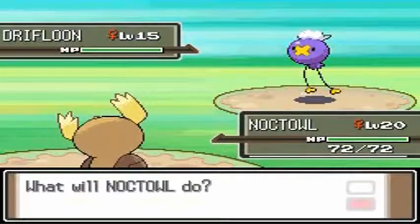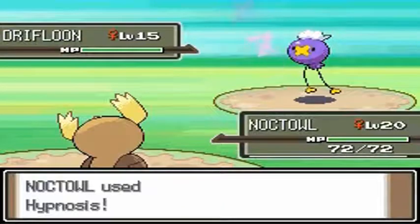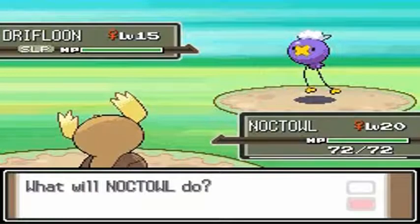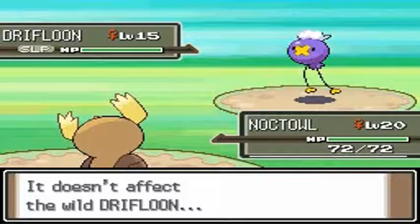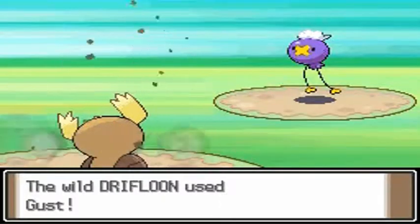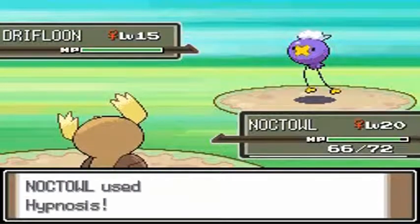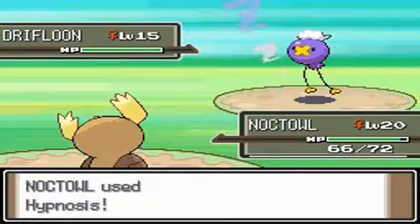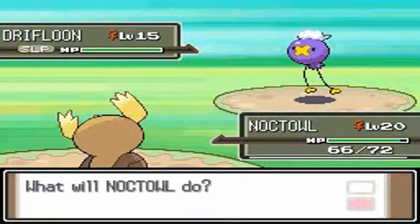So as you can see, we've got a Drifloon at level 15 — it is both a ghost and flying type Pokémon. I kind of shot myself in the foot because I have a normal type Pokémon that won't be able to hit it. It's a very good Pokémon to actually have because it has some pretty good ghost and flying type moves, and it would be very useful in the next gym battle against Gardenia, who uses grass type Pokémon. So I'm going to put it to sleep and try to capture it.